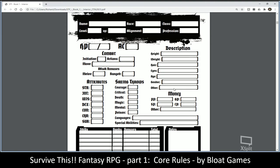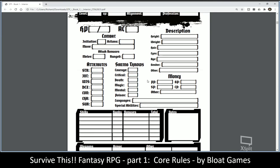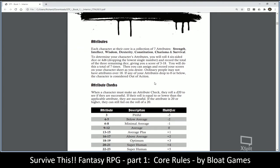In the PDF, they have the player sheet early on in the book. Attributes: the hallmark of all OSR games is the six basic attributes from old D&D. Here they add one additional one — a seventh attribute, which is Survival. So you have Strength, Intelligence, Wisdom, Dexterity, Constitution, Charisma, and Survival.